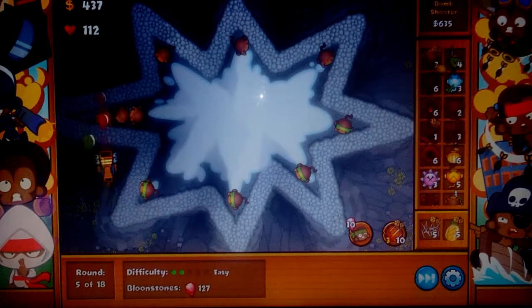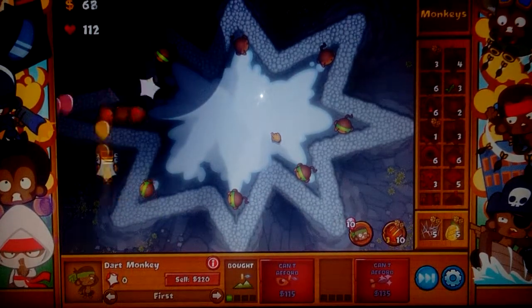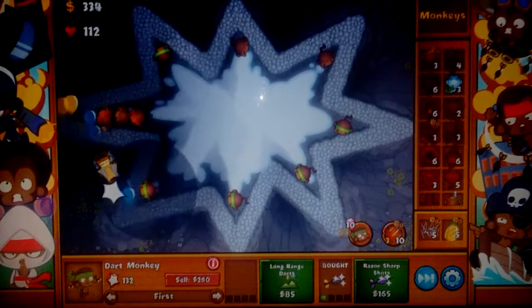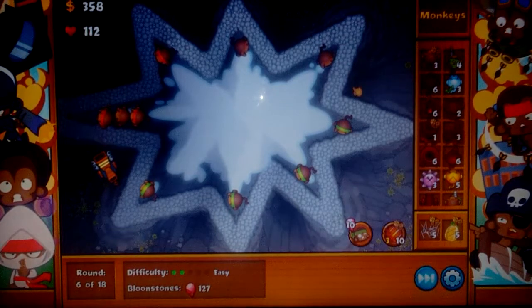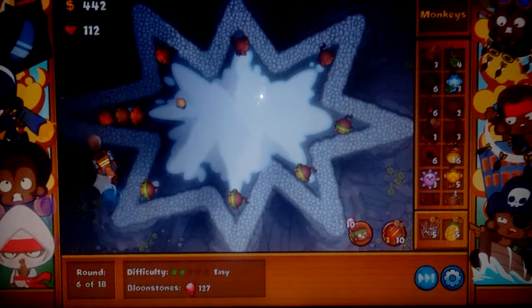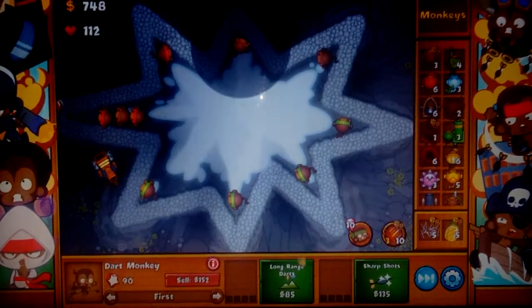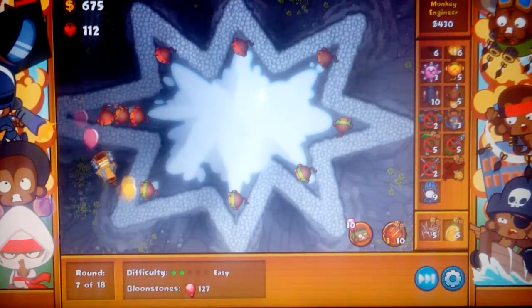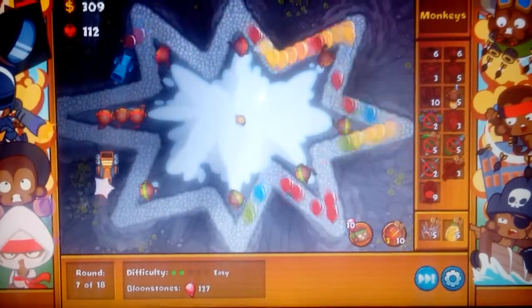Okay, so far so good, we're still doing good. Let's add those monkey camo poppers — we call them enhanced eyesight. I'll be back in a few seconds. Okay now I'm back, still doing good. We should get the Balloon Chipper now, just in case, so we can pop those bloons.